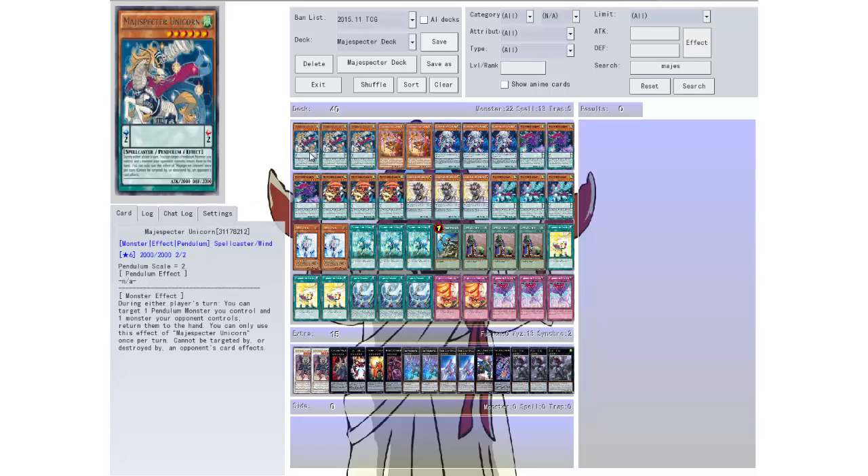We have a Unicorn — three of them actually. They're level 6, scale 2. They have no pendulum effect. I think it's because they're not released yet, or maybe they are and they just haven't updated it. The monster effect is: during either player's turn, you can target one pendulum monster you control and one monster your opponent controls, and return them both to the hand. You can only use this effect of Mage Specter Unicorn once per turn. And Mage Specter cards cannot be targeted or destroyed by opponent's card effects. So that's pretty big.